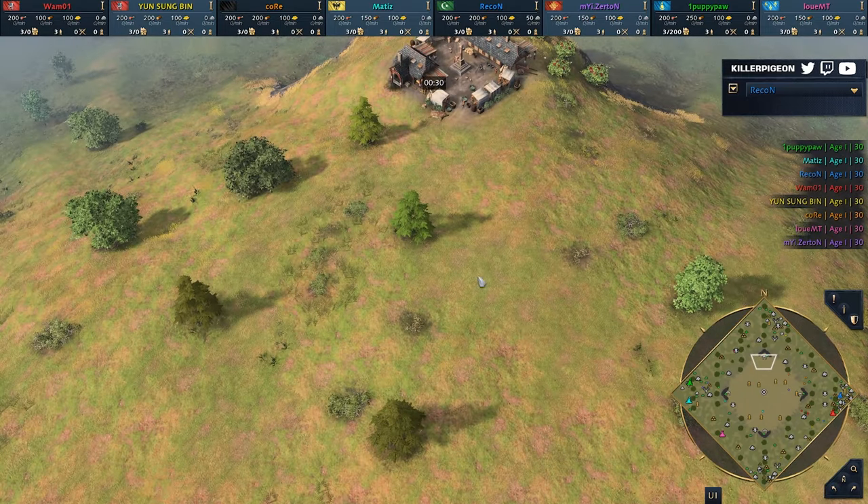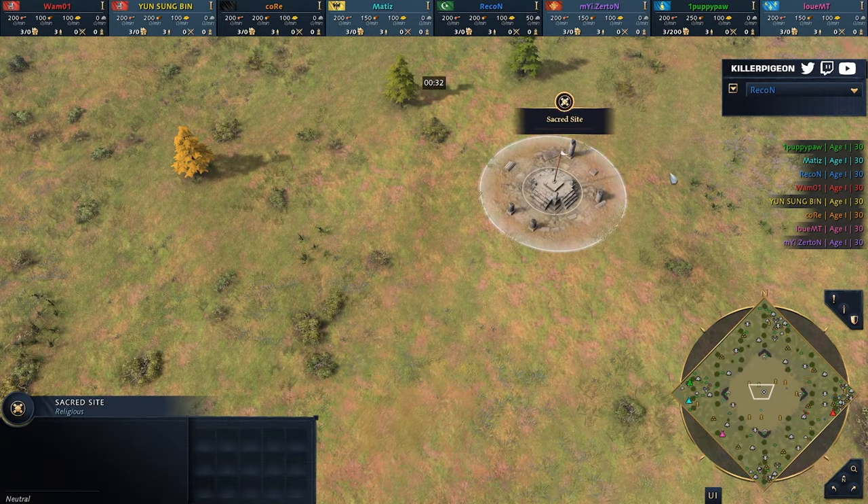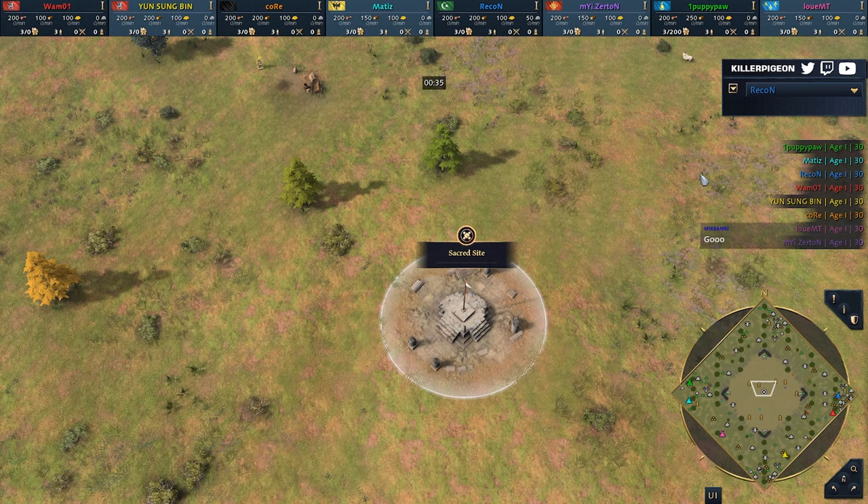This is designed intentionally by Bidlin. The goal is to have that sacred site as a win condition, with lots of relics in that area, while the rest of the resources get pushed to the outskirts.